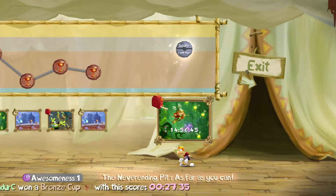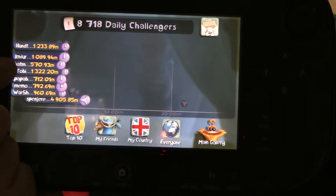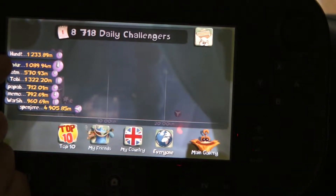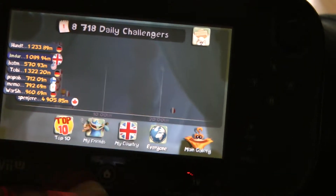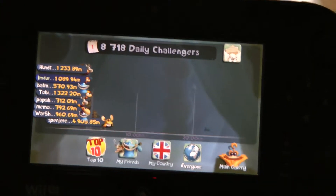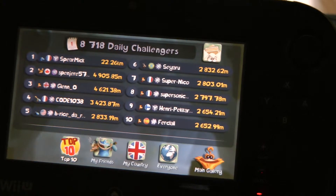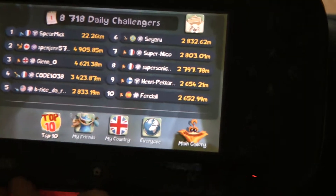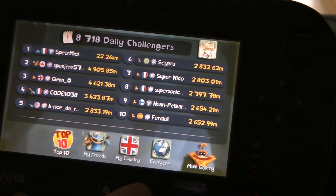You get some details on the challenges — this is the daily challenge, and at the moment I am 1,089 metres, and the guy closest to me is 1,233 metres. But these are just what's closest to me at the moment. If I go to the top ten, you'll see that people have gone 22.6 kilometres. Seriously? Flippin' A — because the closest guy behind him is 4,905 metres. That is just ludicrous.